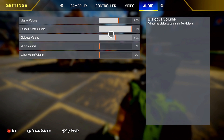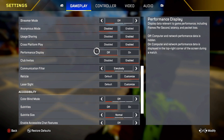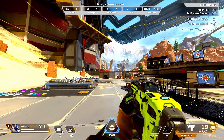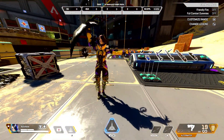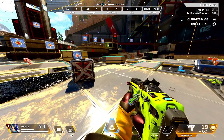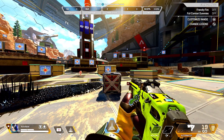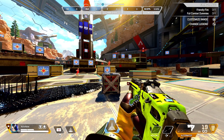I think you guys are really going to enjoy using these settings. Master volume I have on 60, dialogue 50, sound effects on 100. No music — I don't like the music. So those are my settings. If you need me to go through and break down more settings and teach you how to find your settings through ALCs, I have no problem doing so — just let me know.